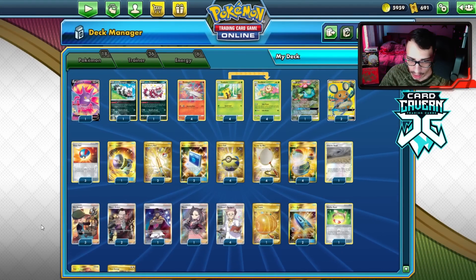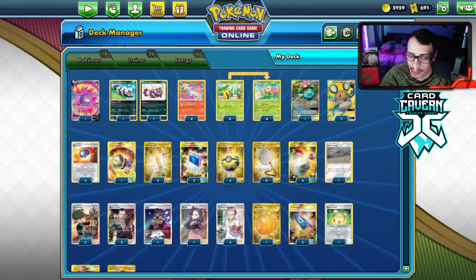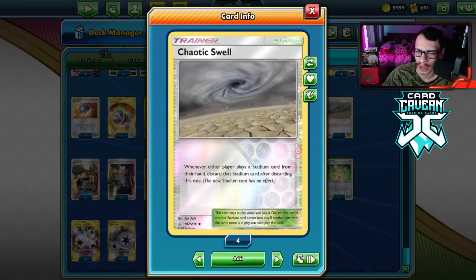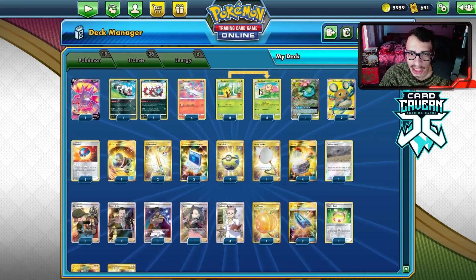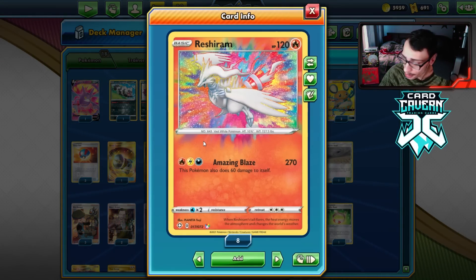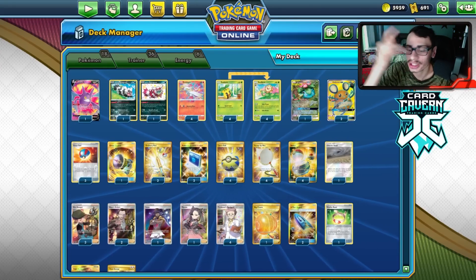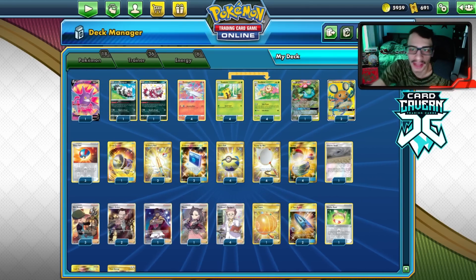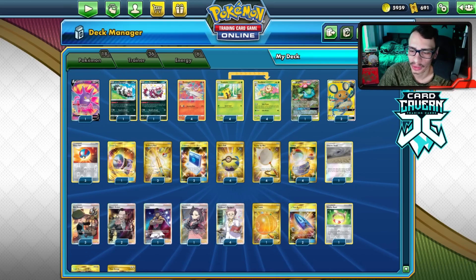I've got two U-Turn Boards for when things get stuck. Typical supporter count — four Research, one Marnie. I'm playing a Swell just in case we run into a Wondrous Labyrinth or Black Market. Then just six energy — we only need Twin and Triple for Sunflora to attack. We don't have to worry about playing three different energy types for Reshiram. It's an interesting archetype, but it's a bit of a lower HP-based deck — kind of a glass cannon type of deck. We'll see if we can win a game.